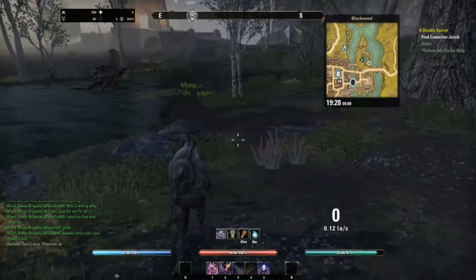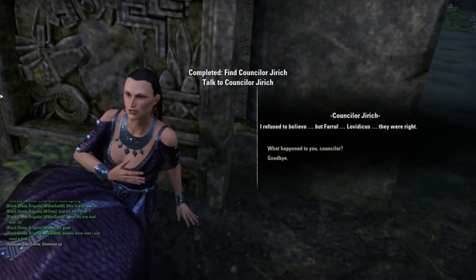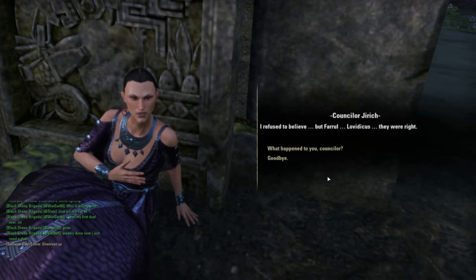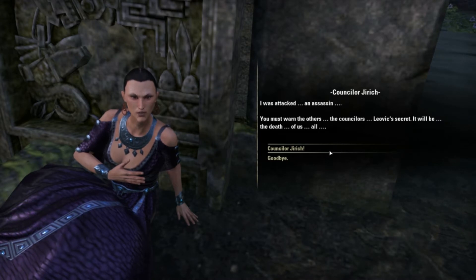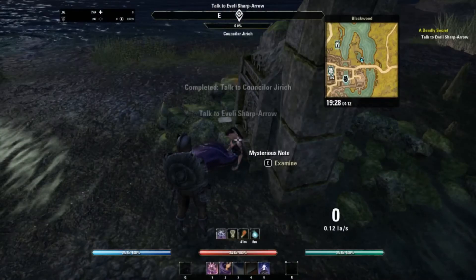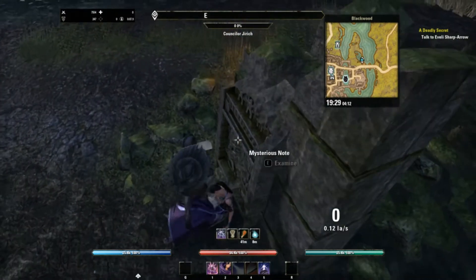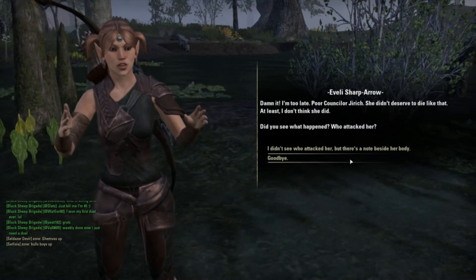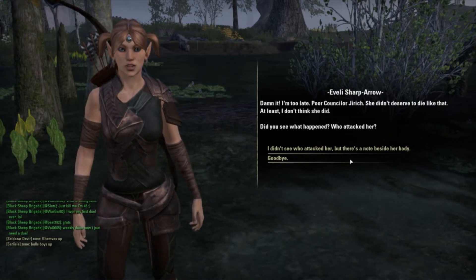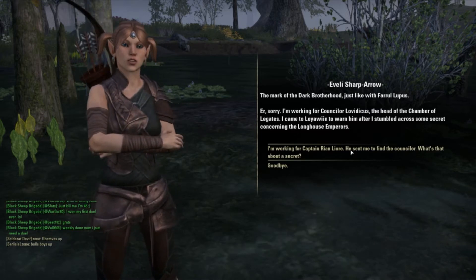Someone calls out 'help me!' - that doesn't sound good. Counselor Jerek! She says 'I refused to believe, but Farle Leviticus - they were right.' What happened? 'I was attacked - an assassin. You must warn the others. The counselors - Leovic's secret - it will be the death of us all.' Counselor Jerek! Damn, we're too late. There's a mysterious note lying beside her - it's the Dark Brotherhood again.